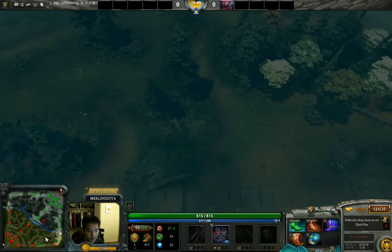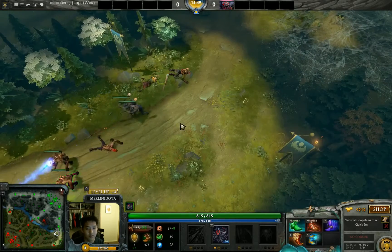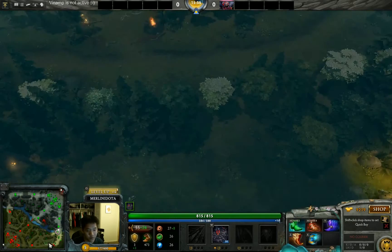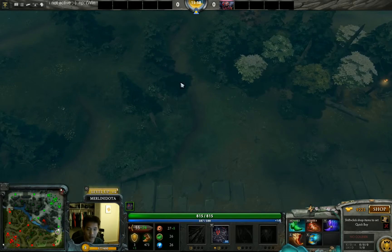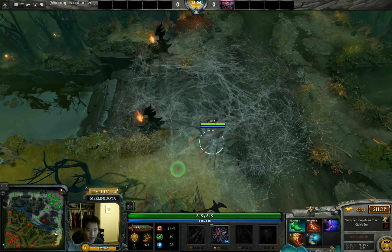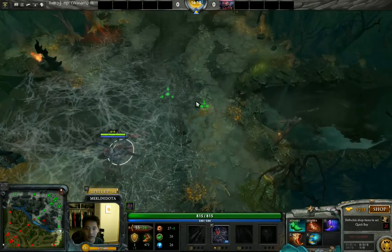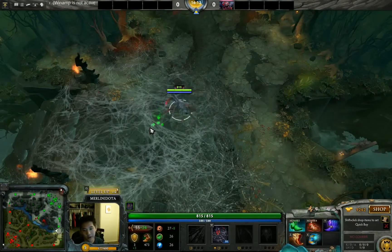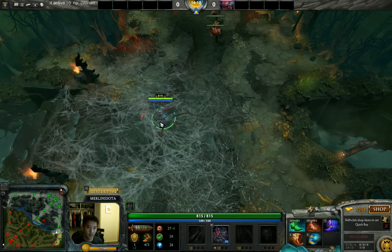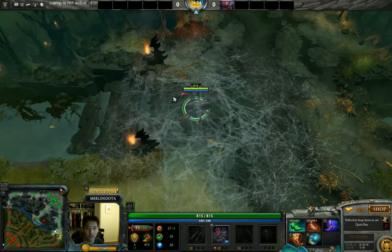Furion can pull creep waves from a safe distance using treants without putting himself in danger — you don't want to feed more gold and experience to the safe lane carry than they'll already get. His treants have 500+ HP each, so combined 1000 HP — level one heroes can't deal that damage that fast. You pull them from across the map all the way close to your tower to get experience and farm safely.